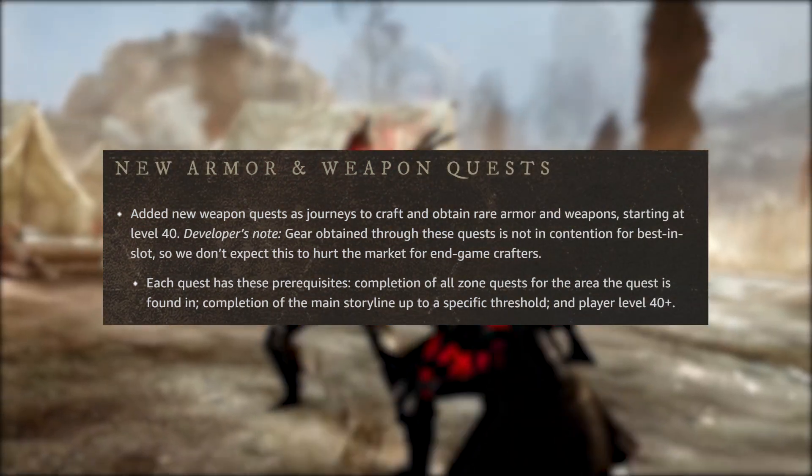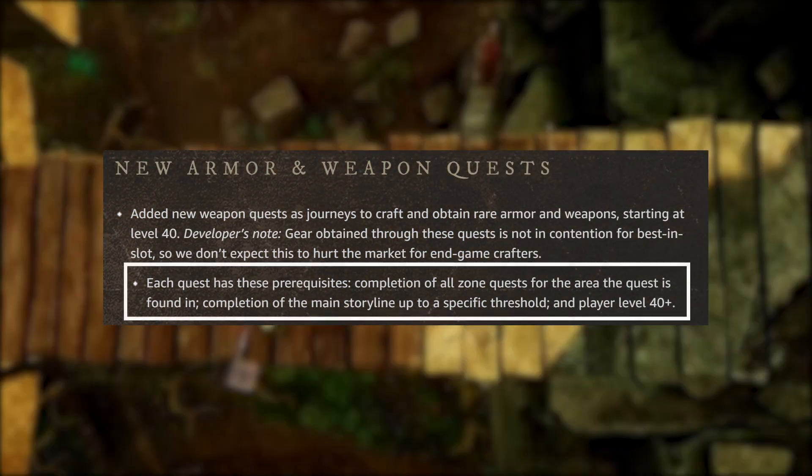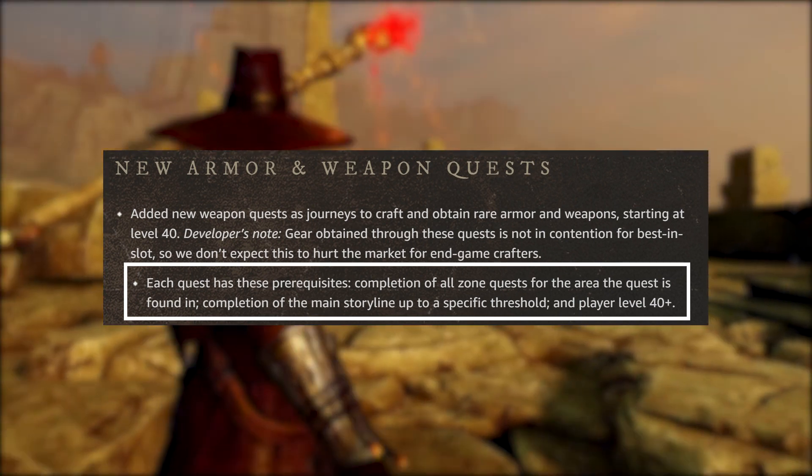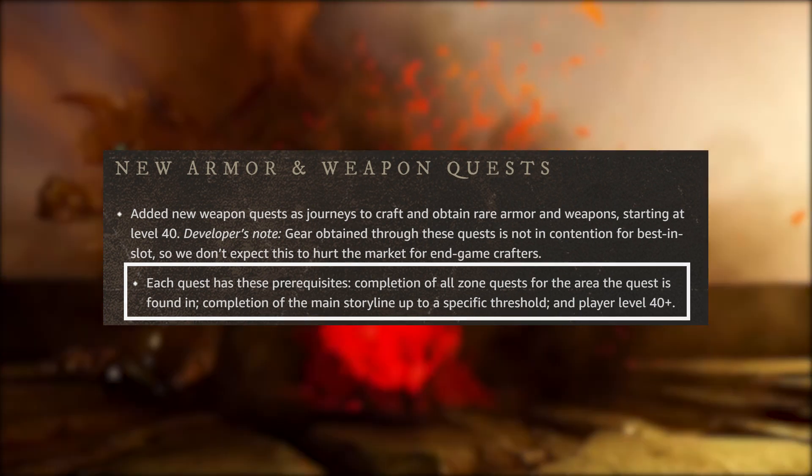There are new armor and weapon quests starting at level 40. To access the armor quests, you need to complete all zone quests within the area, complete the main storyline up to a specific threshold, and be at least level 40.